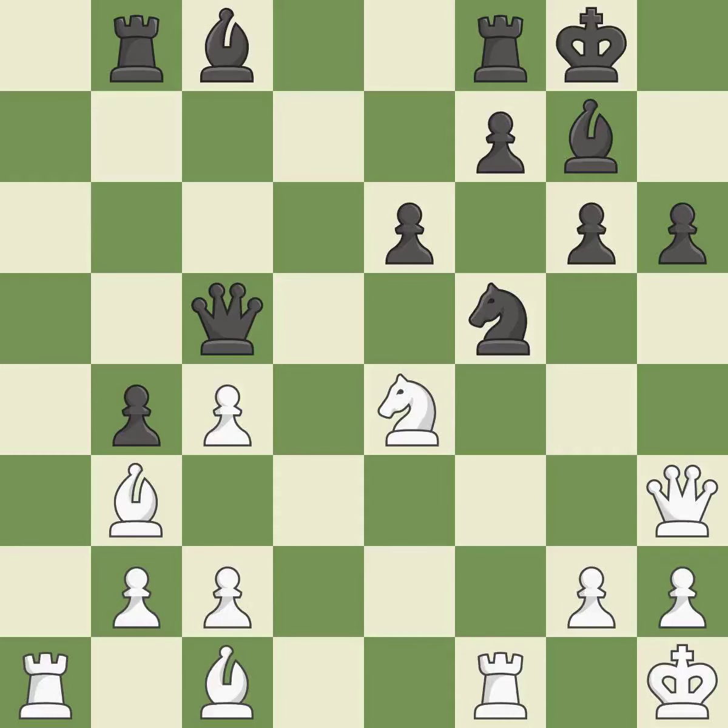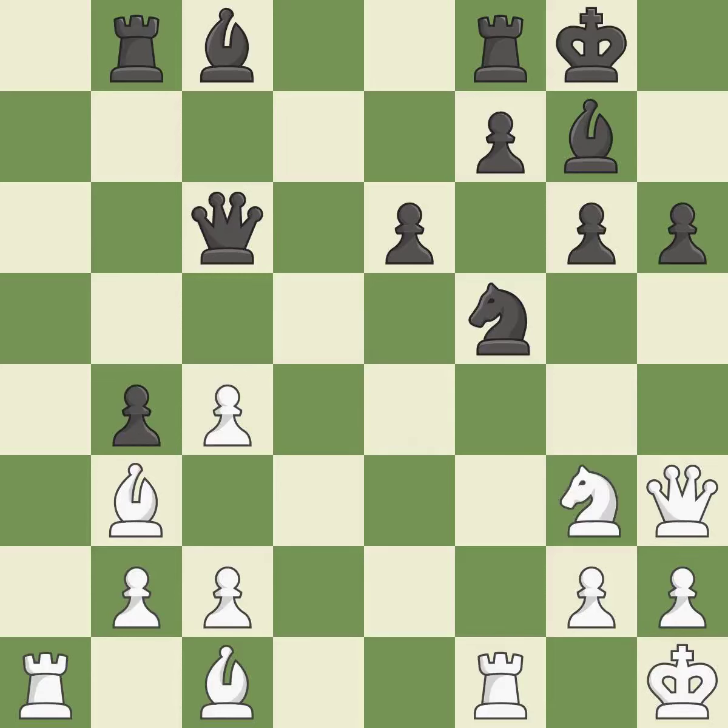When the queen retreats, this attack wins a tempo — it is ideal. This attacks a knight and gains a tempo when the knight retreats; it is ideal. This provides an equal exchange of parts — it is ideal. This is an equal trade; it is best. Backs off — it is ideal.